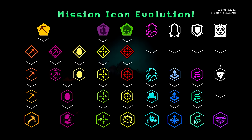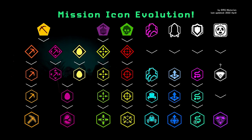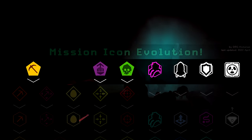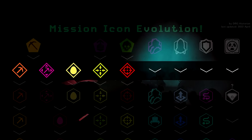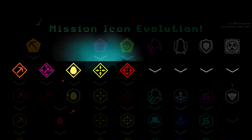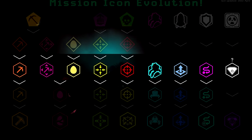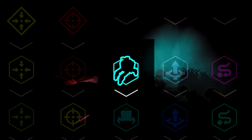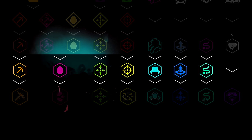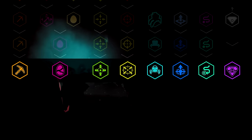I want to get the mission icons out of the way right now. Here's a chart I made of their evolution. The top row is for placeholder icons, the second row is specifically for these rhombus icons from early access launch, the third row contains early hexagon variations of each mission, the salvage one specifically was seen in a few public experimental builds, and the fourth row contains the final variations before the big change. The fifth row has the HD icons.